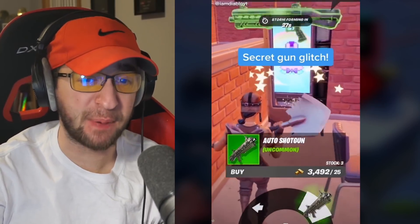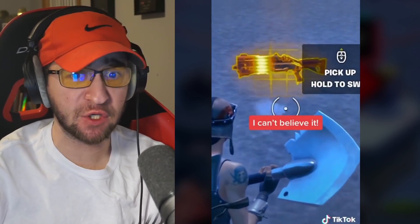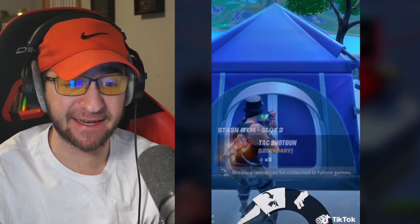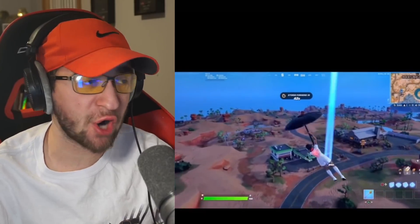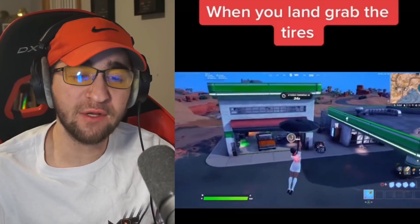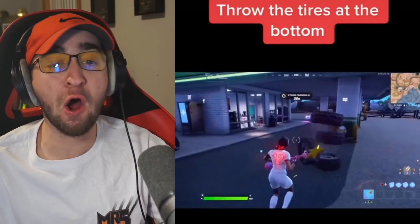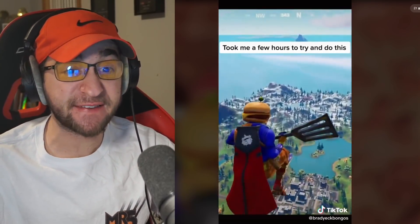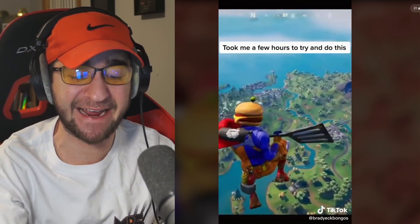Apparently the TAC shotgun is back — secret gun glitch. They just upgraded the TAC shotgun into a legendary tactical shotgun and tried putting it inside of the tents. It worked — that is insane. Apparently this is one of the craziest Fortnite glitches ever. He's dropping down at the gas station, grabs the tires, and there's a sign — throw the tires at the bottom. That man is literally going to space. That myth is true.